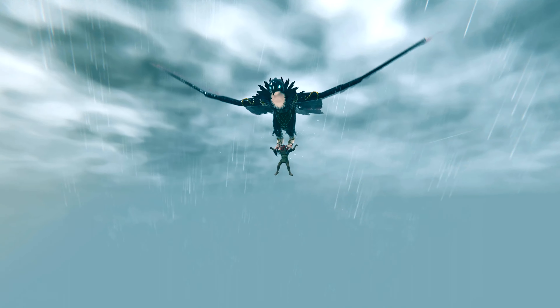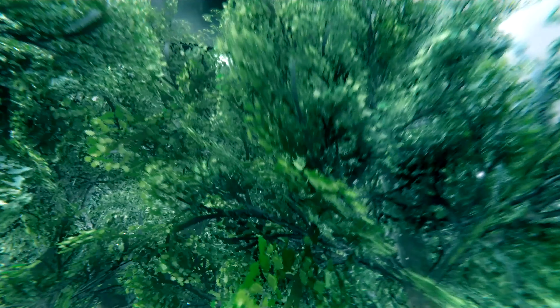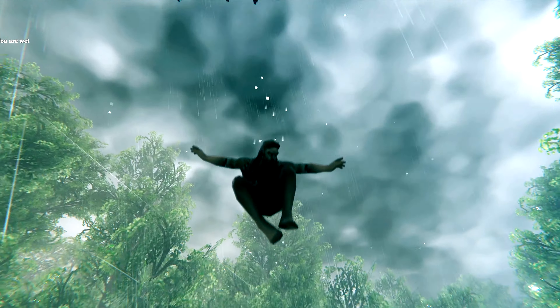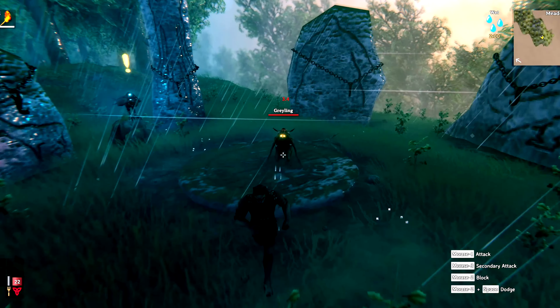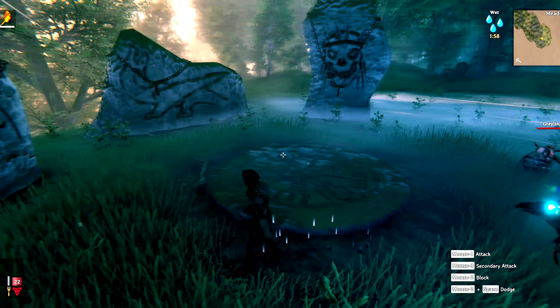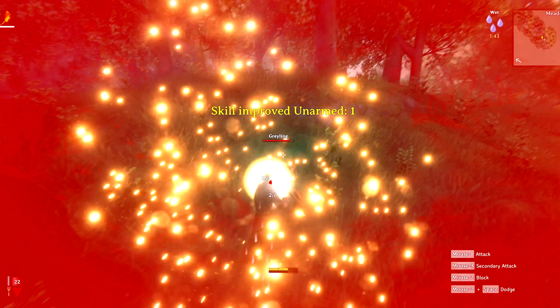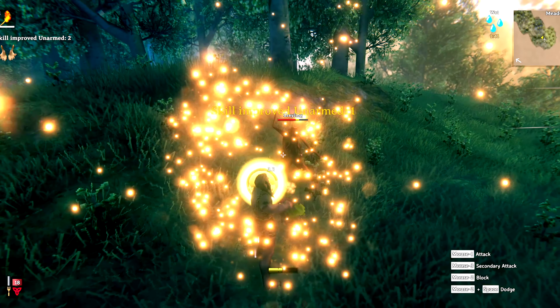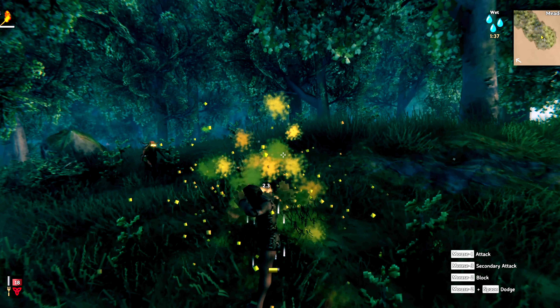First things first, we have to come in via the bird. It's just going to fly us to Valheim and drop us in this wonderful forest. If when you land you're suddenly attacked by Greylings, just turn around and fight them. You can run a little bit to get your bearings, but don't run too far into the forest. You just have to watch your stamina a little bit, and then you'll defeat them after a few punches.